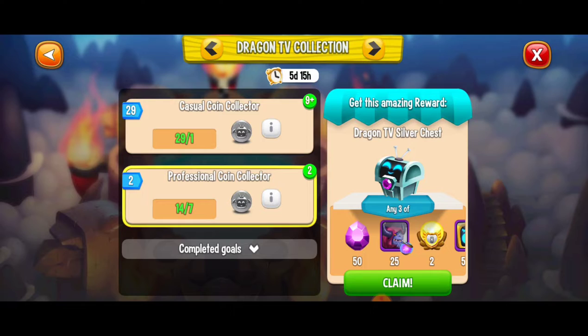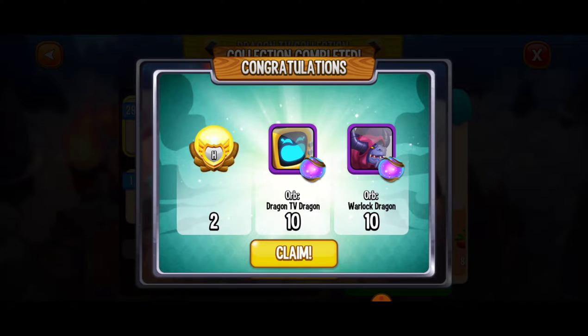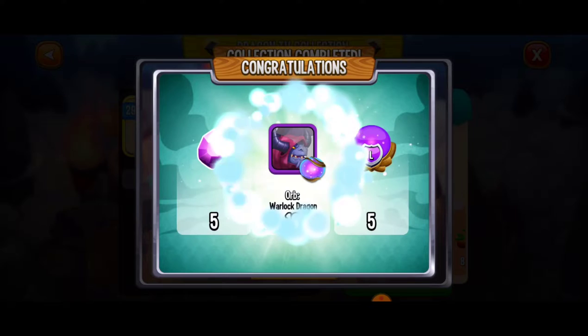Come on, big money big money. There we got 8,000. Okay, not too bad — a little bit of food there with the bronze chest. I want to go ahead and collect one more or two more of the Dragon TV silver chest. Let's go get these rewards over here. Here we got two of the heroic joker orbs, 10 of the Dragon TV dragon orbs, and 10 of the warlock dragon orbs. Oh, that was a good one there.